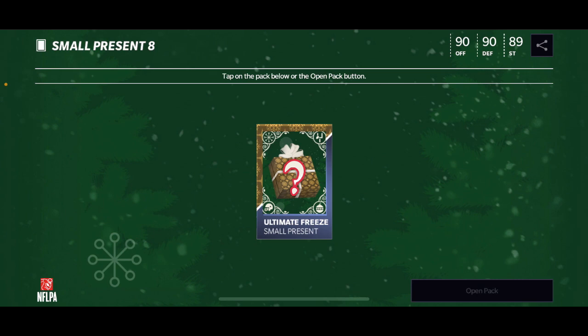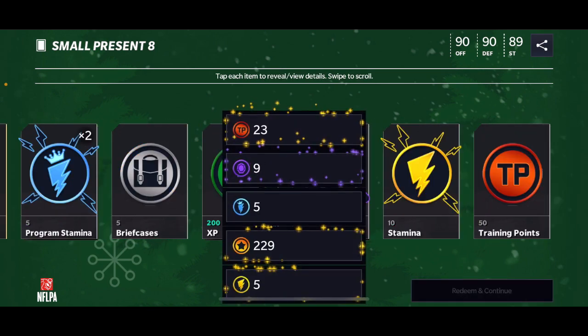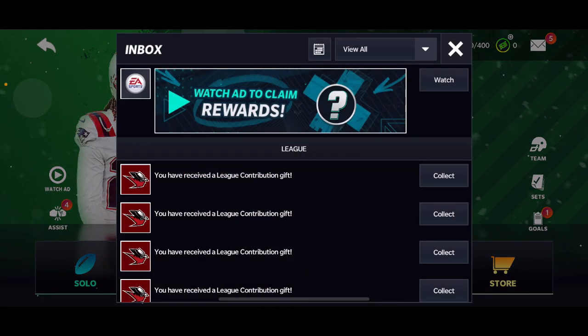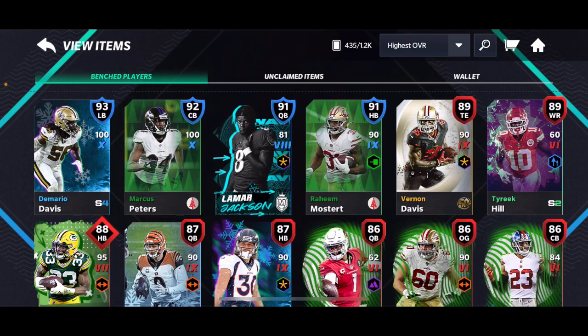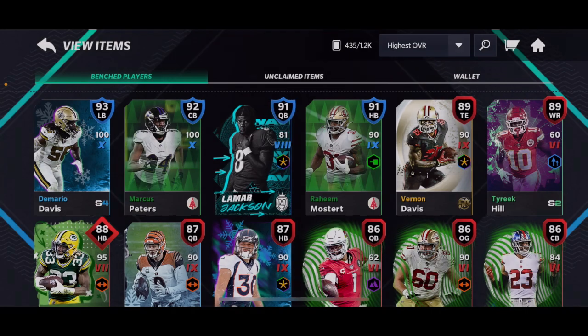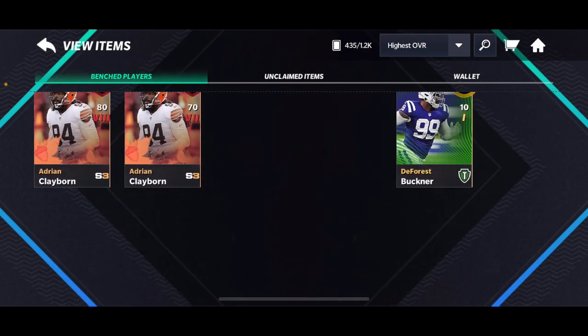That is honestly so good. Let's take a look at what we got altogether — we get a ton more collectibles, which is super awesome. So many diamond pulls. The best pull was Demario Davis. We got Davis, Marcus Peters, Boaster, Vernon Davis — I didn't get Tyree Kill — Joe Burrow, so many collectibles. That is awesome.